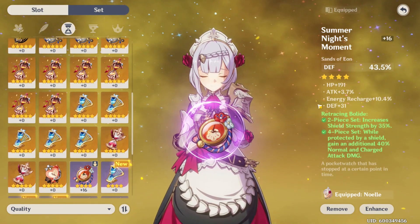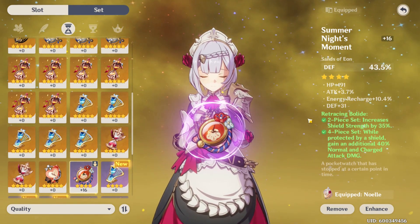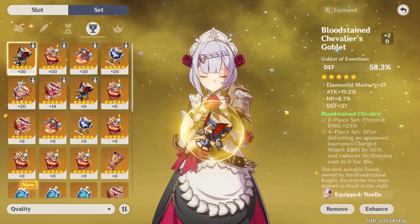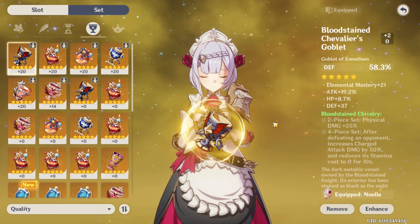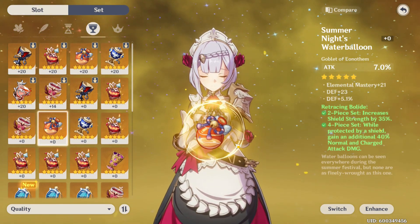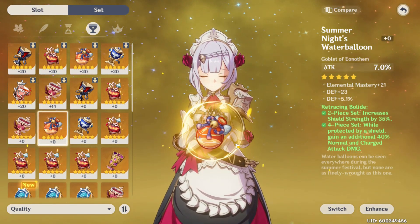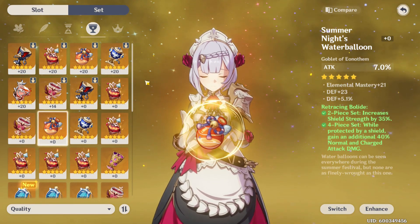On the hourglass I got a purple one — I couldn't find a good five-star one so I had to choose this for now. I got flat defense on that. For the cup, it has flat defense and a high defense percent. I got this cup because I couldn't find another one. There's one other cup here which has a godly roll on the substats, but it has attack as the main stat. If you want more attack damage that's fine, but I wish I had a defense one with those substats.